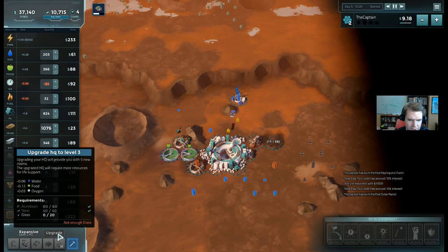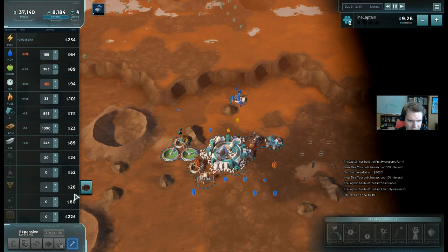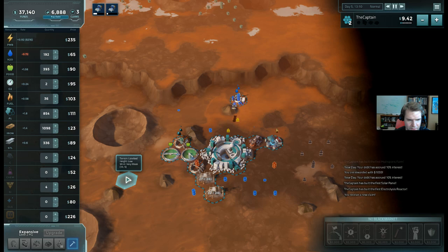The one thing I still need to upgrade is glass. I could buy it from the market, but I'll show you what you need to do to build it. I'll get a glass furnace - I'll put it here. I've got three claims, so I've got plenty. Maybe I'll build two of them so it'll build quicker. I've got plenty of aluminum and plenty of steel, so I should be able to upgrade very quickly.